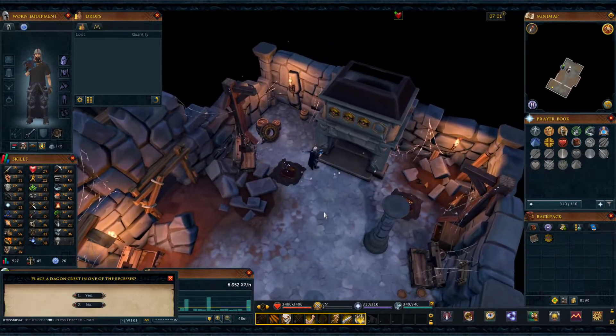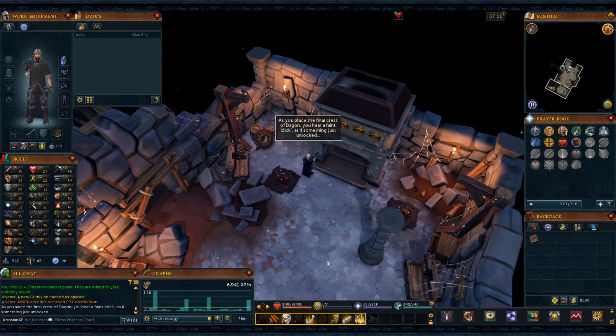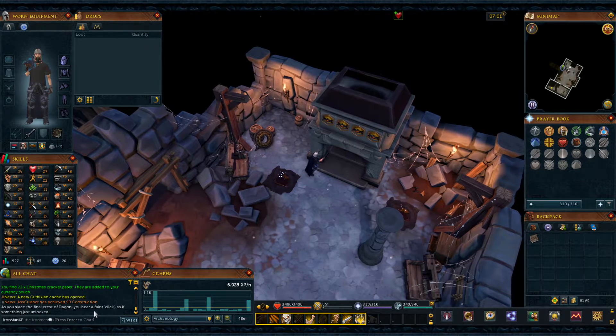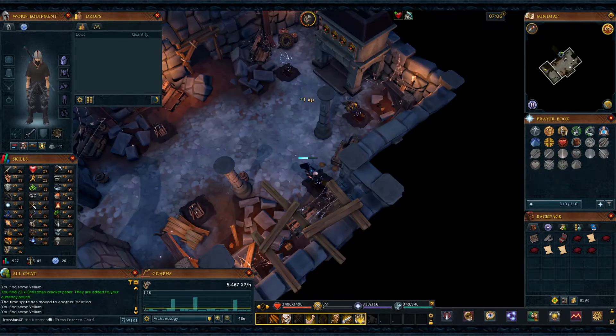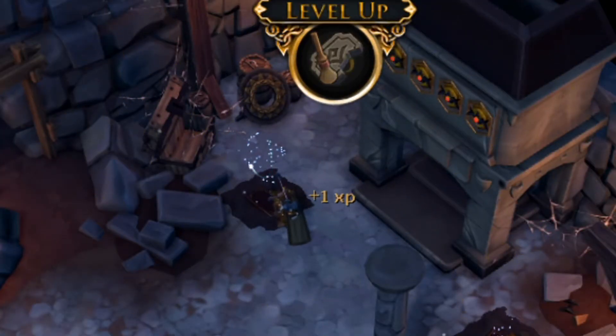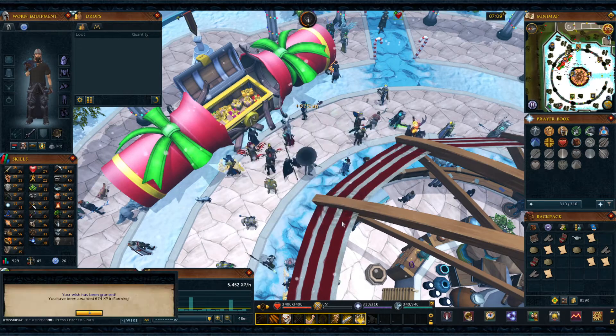Here's the final Crust of Daggon we need for the fireplace — let's restore that. Now we can finalize the fireplace. But we need one more Crust of Daggon for the collection we're actually doing. 35 archaeology, one more level to our goal. I'm going to put these lamps from the Christmas cracker in.